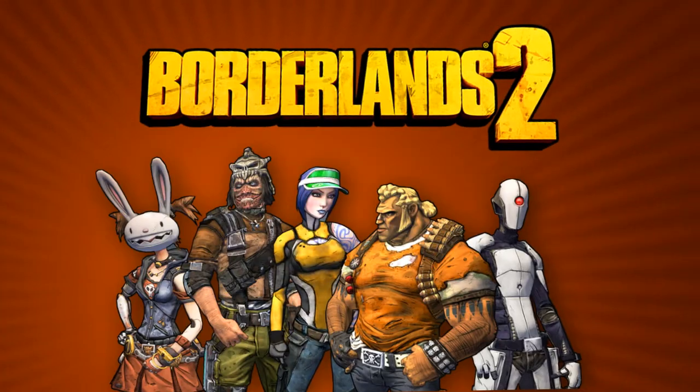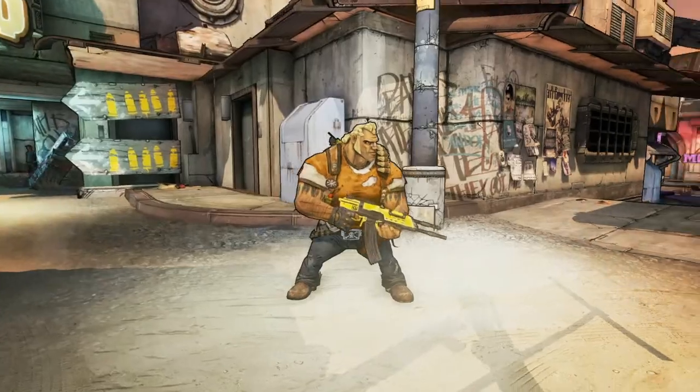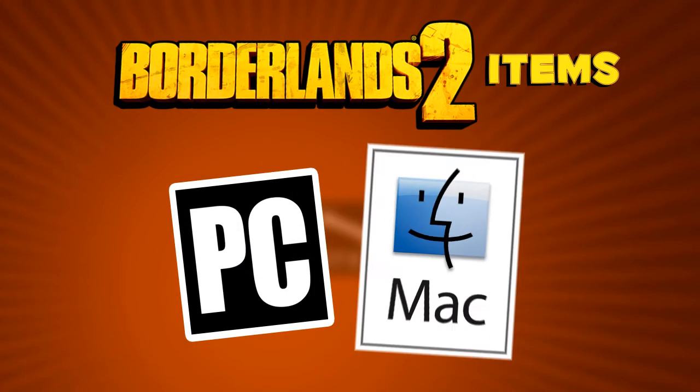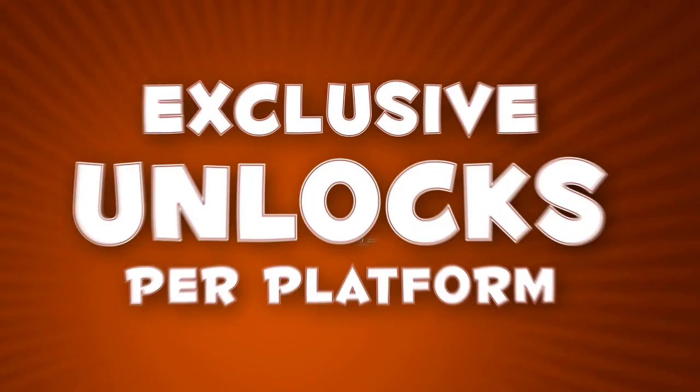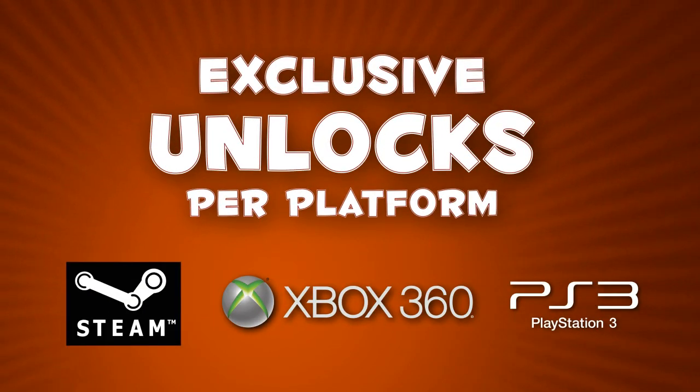Platform unlocks include heads and skins for you to customize your character in Borderlands 2. They're available to Steam users running PC or Mac and to Xbox 360 and PS3 players. On top of that, each platform gets its own exclusive set of unlocks.